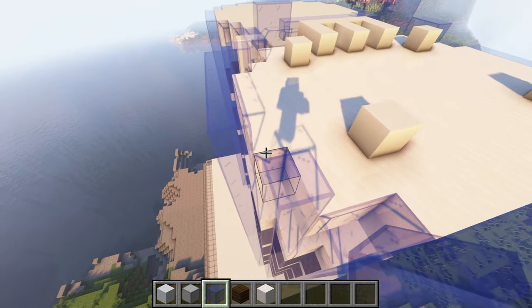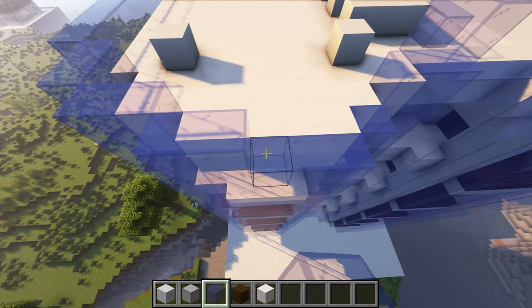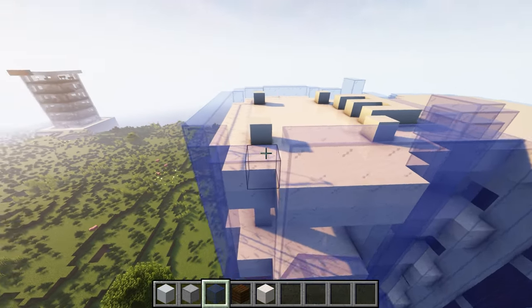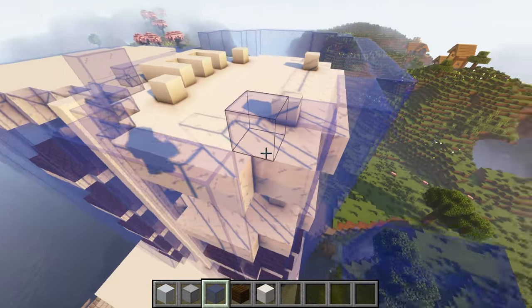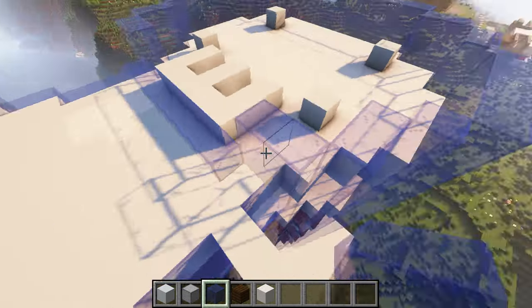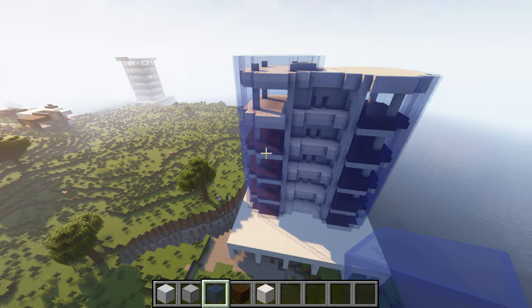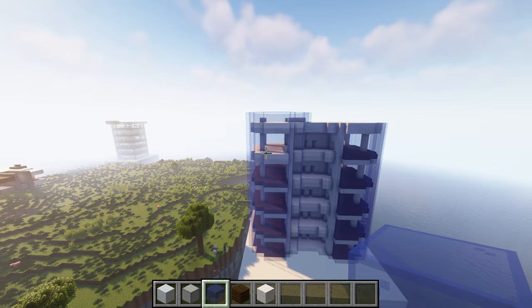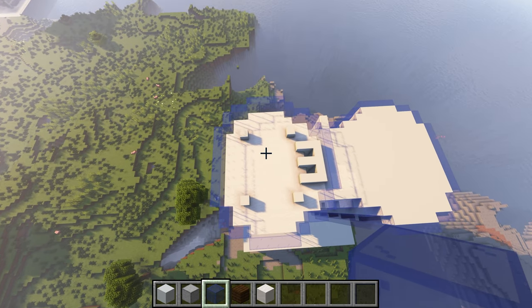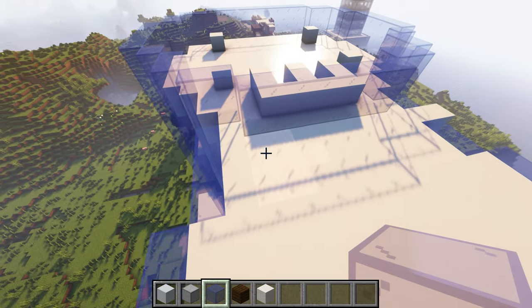Then we'll keep going up from here. It's gonna look a little weird but I think this should be good. These can all just be single apartments — you get an elevator right into your apartment but you gotta have a passcode for security. Yeah that doesn't look half bad. It's a little interesting, not gonna lie, and it's not symmetric.